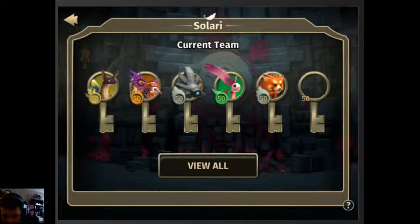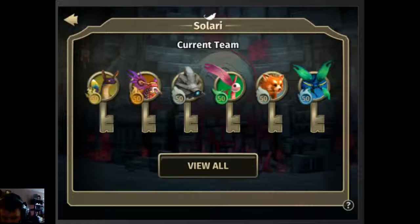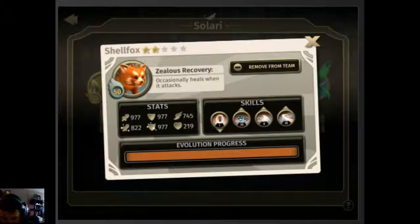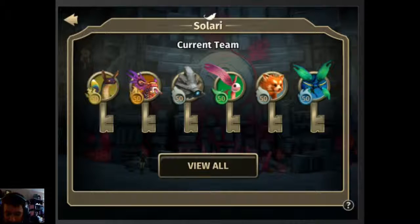We also changed out one of the Solari — we took someone out and threw in Shellfox. Shellfox can actually attack any target enemy, so he can go directly to the Warden. We ran into the issue where we needed one more hit on the Warden in our last fight and were barely able to get it off, so that's what we're addressing here.